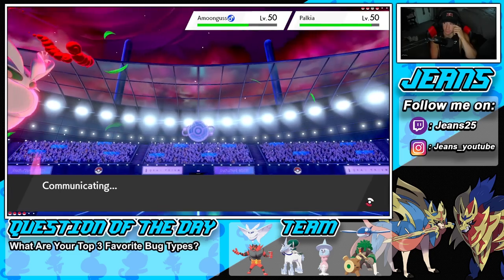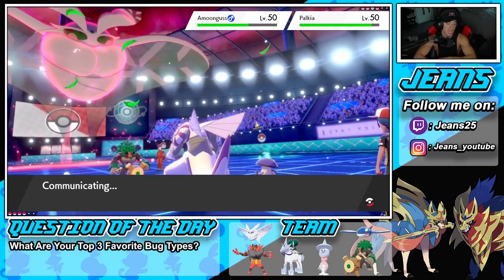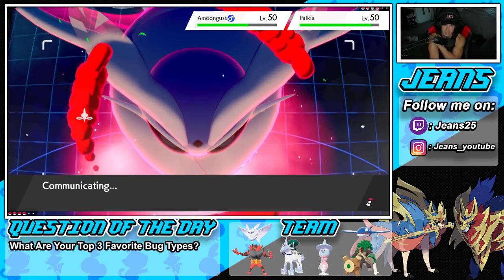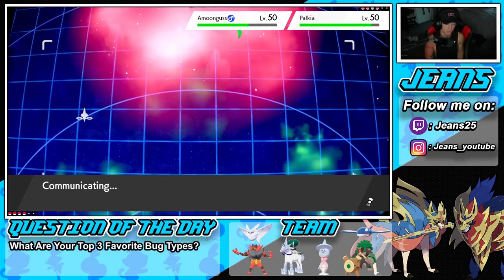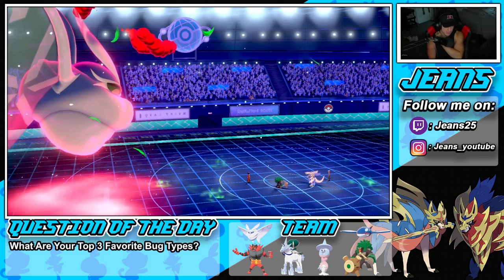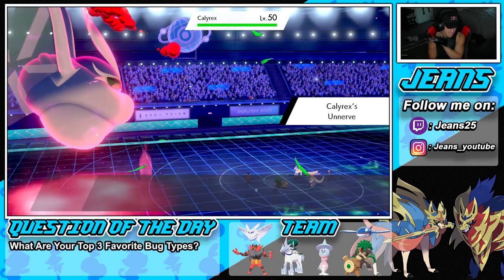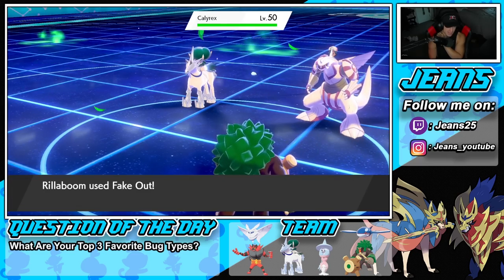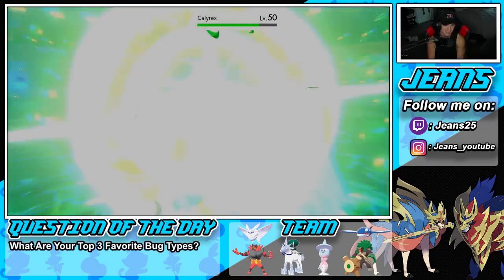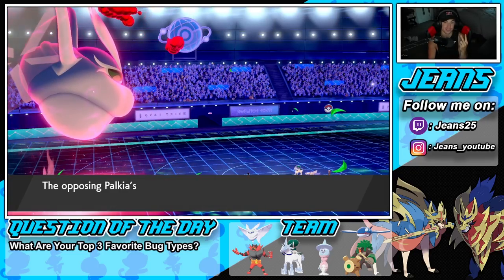I'm going to Fake Out Amoonguss — not dealing with the Spores. Does Spore work on Bug type? I know it doesn't work on Grass types. We already have Palkia minus one, and if I can take out Amoonguss and make it minus two, that could be a huge play. He's going to swap Amoonguss for the Shadow Rider Calyrex — this sad Calyrex isn't he Psychic typing? So he's dead. Frostmoth coming in hot, picking up the big time KO! We keep the weather, and Palkia is now minus two!